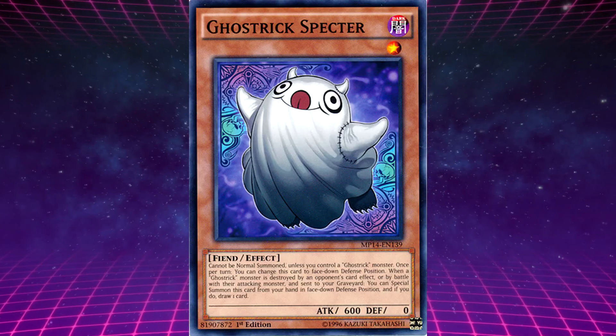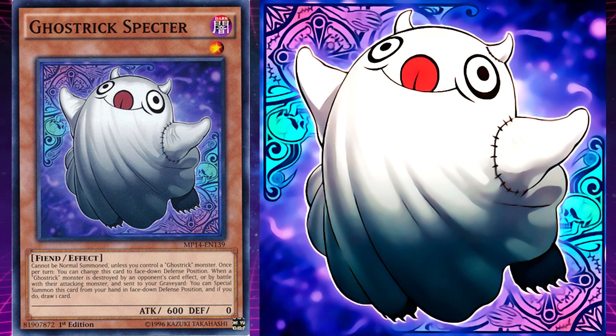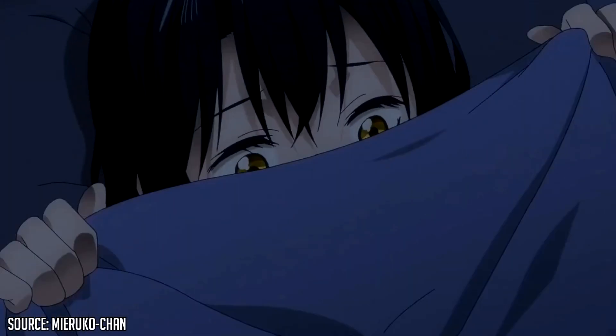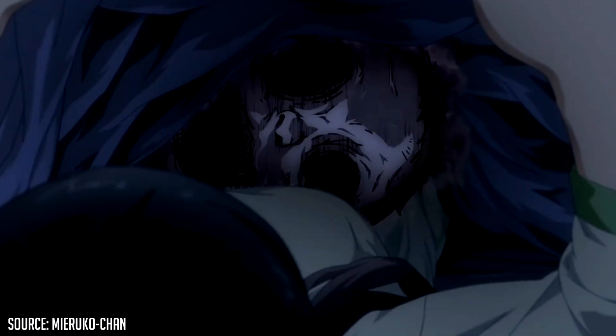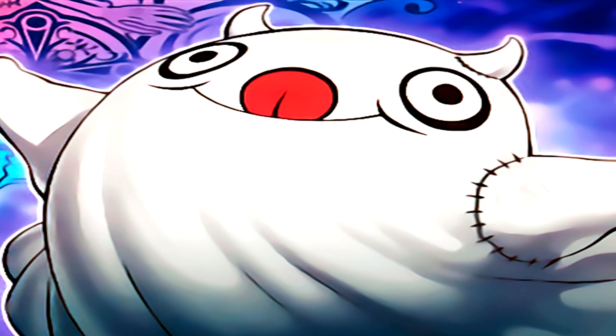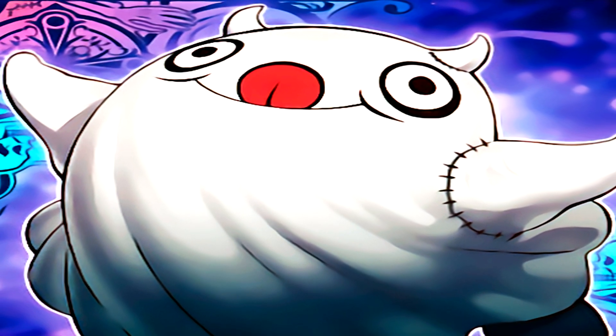Ghost Trick Spectre's unique effect is: when a Ghost Trick monster is destroyed by an opponent's card effect or by battle with their attacking monster and sent to your graveyard, you can special summon this card from your hand in face-down defense, and if you do, draw one card. Spectre's design is based on a ghost — an entity that is the manifestation of the deceased, now visible in the mortal realm, usually here for unfinished business.